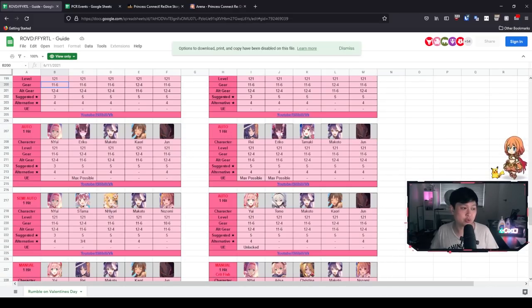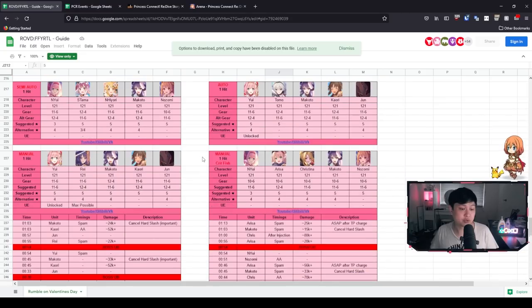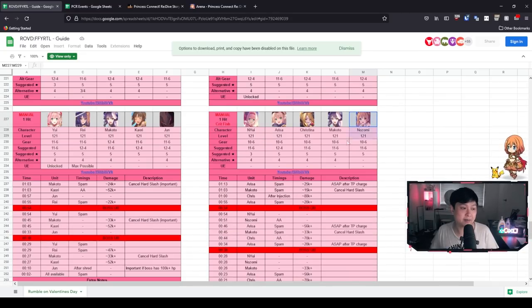If you can't do the auto comps, scrolling further reveals a bunch of manual comps you could try. One looks pretty good because Jun, Kari, Makoto, Rei, and Yui are all permanent units. However, you'll probably need a pretty well-built Yui and Rei for that one.